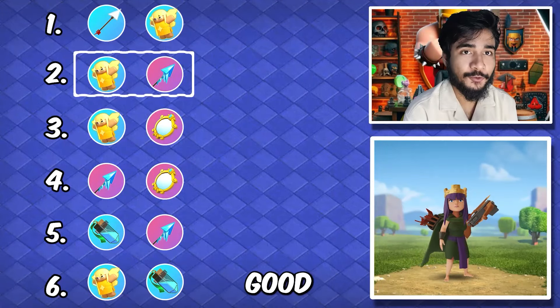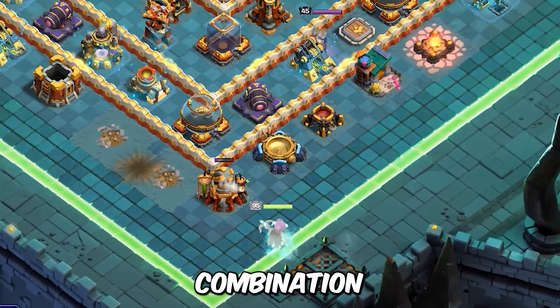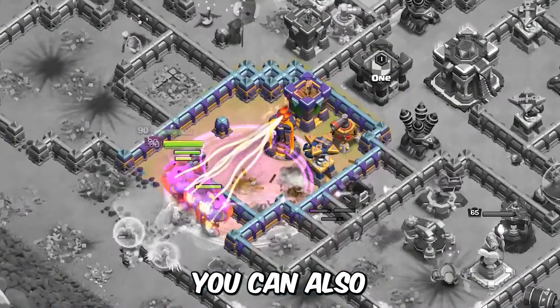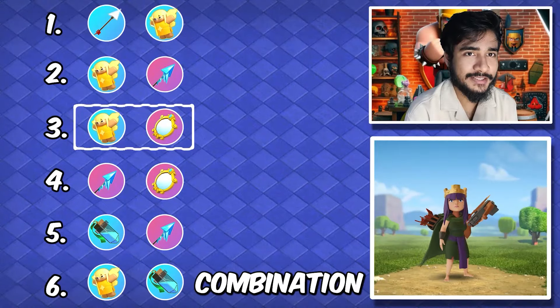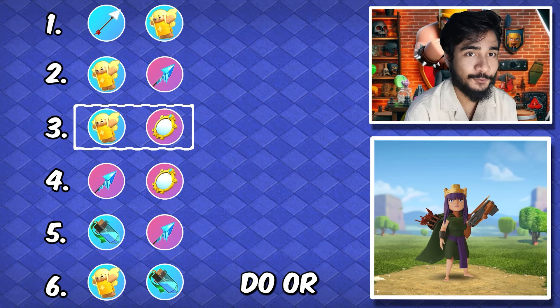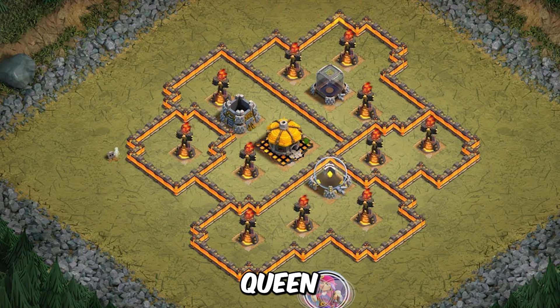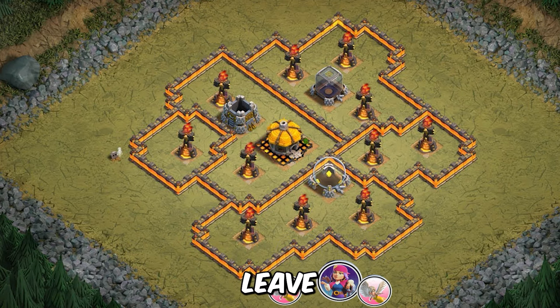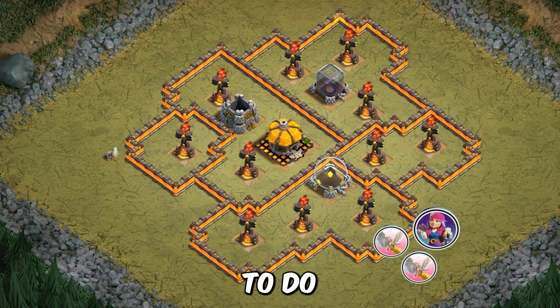Then we have got another good combination — healer puppet and mirrored clone. With this combination you can make a funnel again and mirrored clones make a really good funnel. You can also send the queen in during smash attacks, but queen charging with this combination is something I would not typically do or recommend. If you queen charge and trigger the queen ability for generating healers, you will also generate clones, but there are better ways to do it.